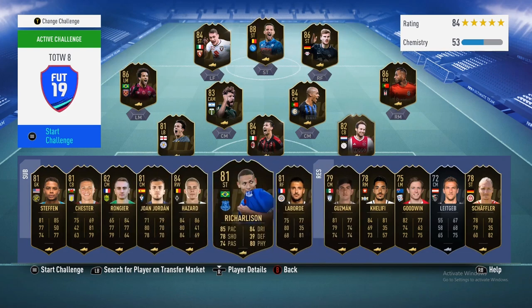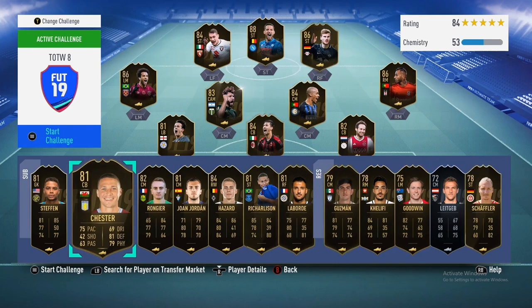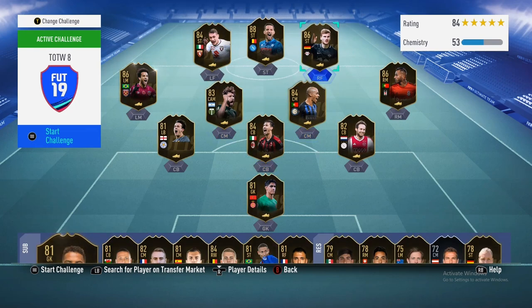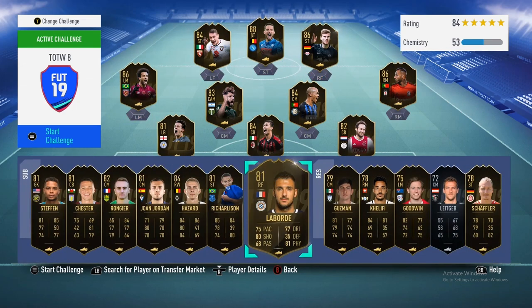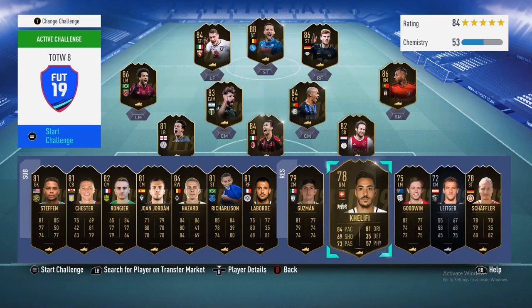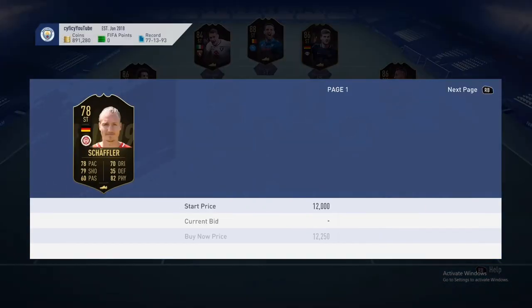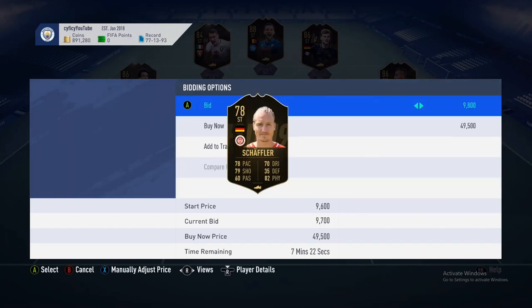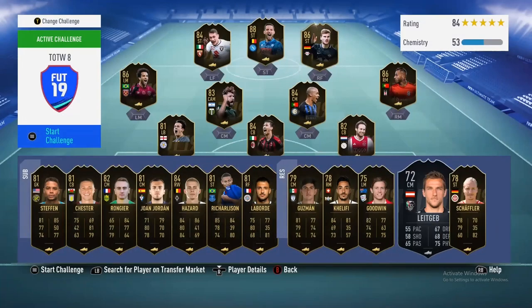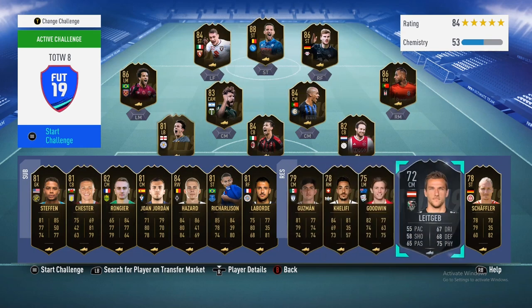Starting off with the bench — we'll go through the subs and reserves first. This Team of the Week is actually pretty good and has a lot of potential. In the reserves, I wouldn't really pick any of these up unless you want to. You could pick this guy up just because he is German and could be used in the long run for SBCs. I'm just going to pick up the one with the good nation.